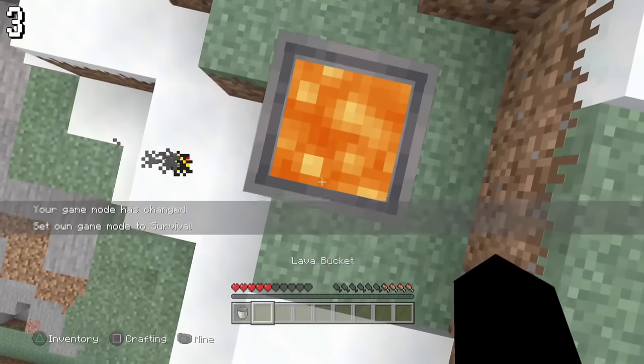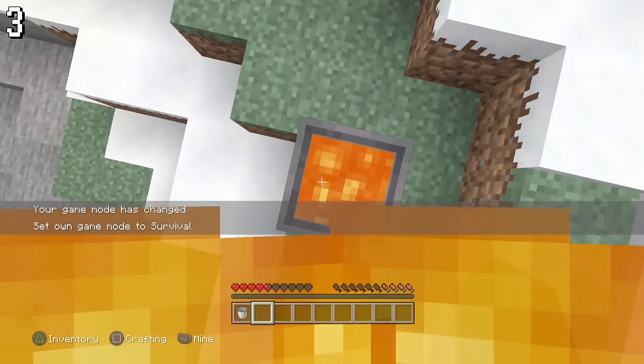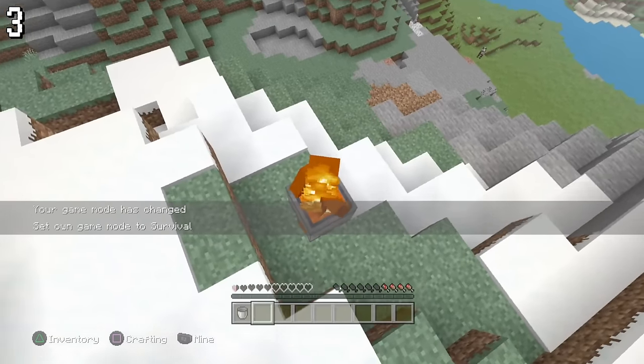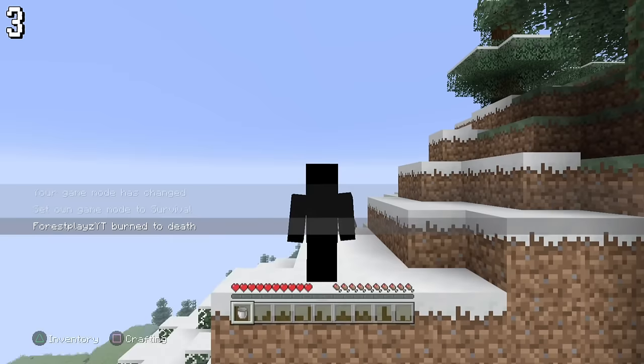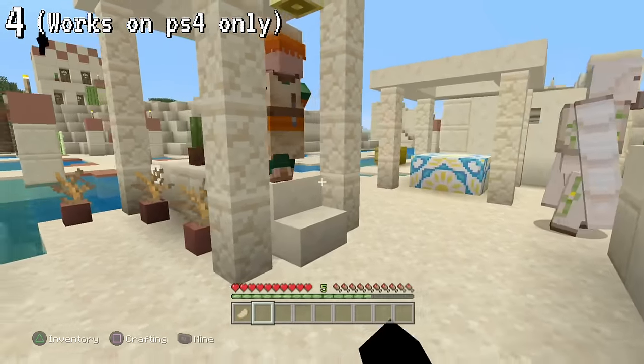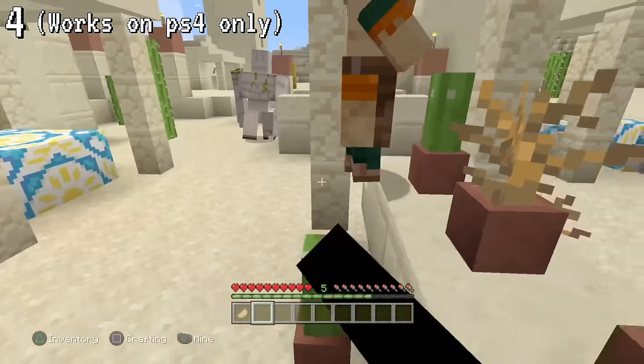Putting lava in a cauldron and standing in it will make you take less damage than you usually would while swimming in lava, with the message: 'You've been burned to death.' Hitting villagers while iron golems are around won't make them mad at you — however, this only works on PS4.